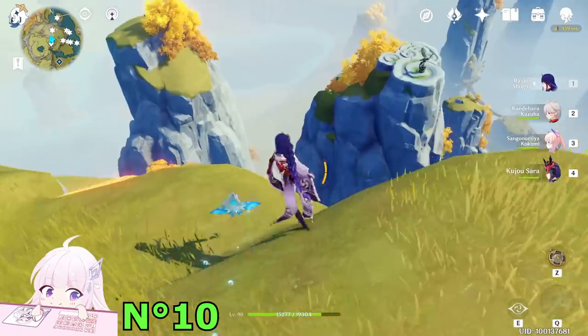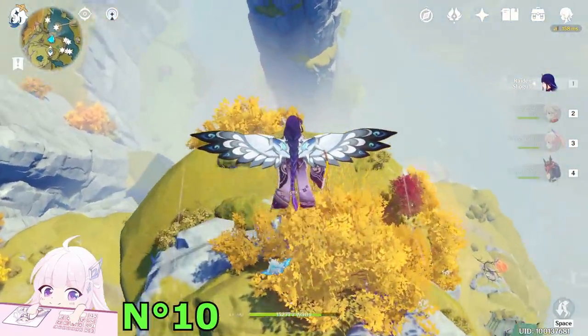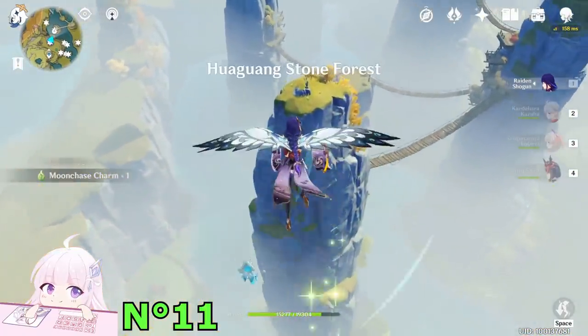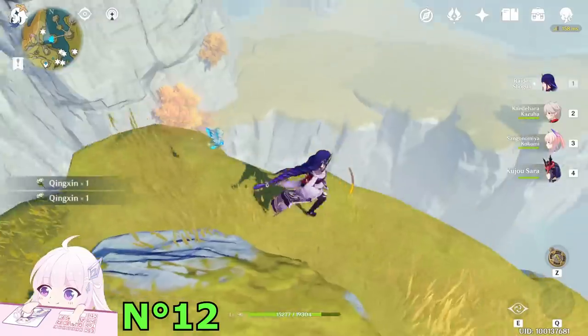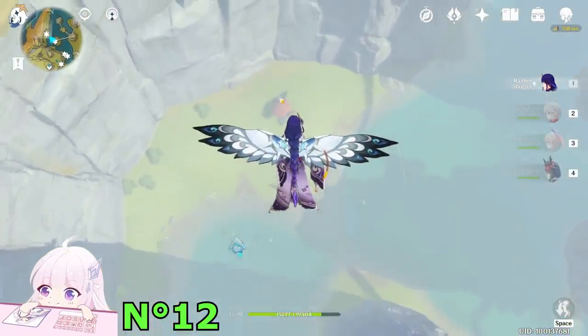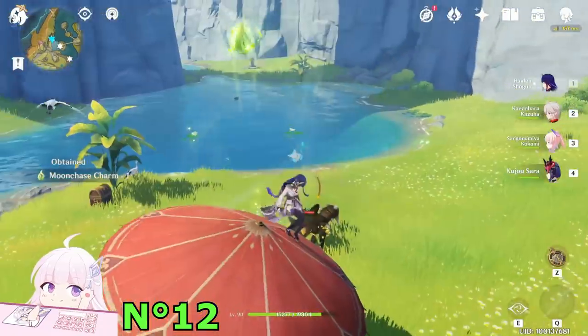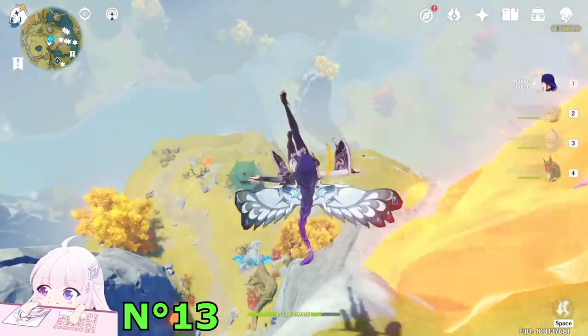Now teleport to this waypoint — the mountain Hulao, left side in front of you. There is one here. Keep going in front of you — on that small mountain there is another one. Now jump down, and you can see a red structure; there is another one above it. After this one, teleport back and jump down.